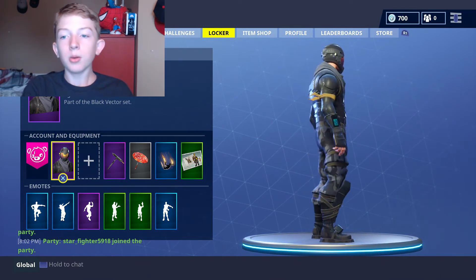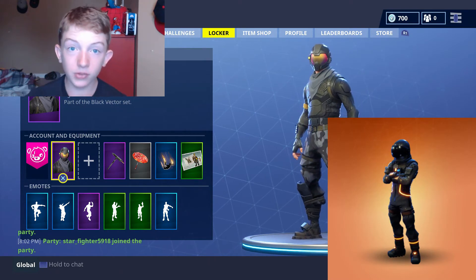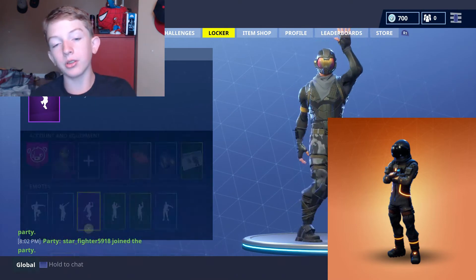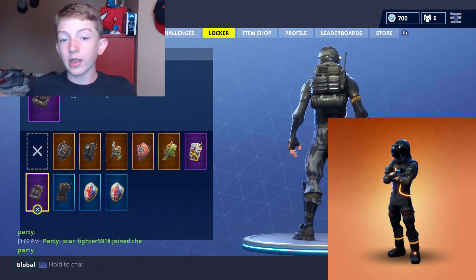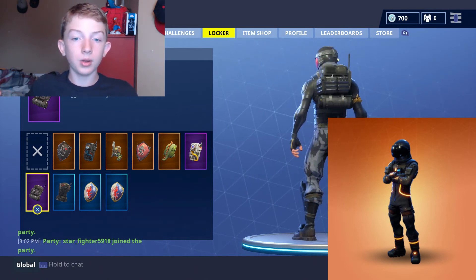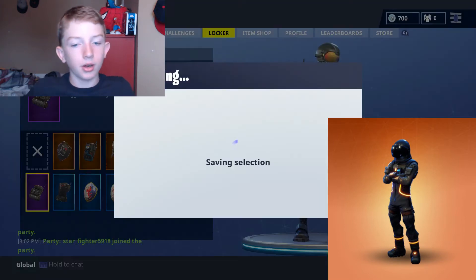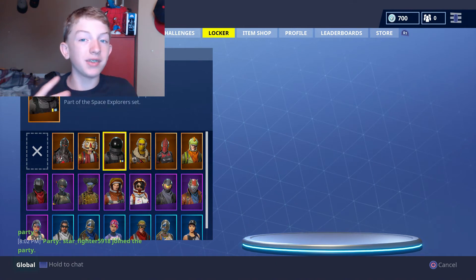Number two is the Dark Voyager. I really love this skin. I know I said I wasn't a big fan of the spaceman, but with the Dark Voyager that flips completely around — he is an amazing skin with awesome glowing textures. Now, that glow will give you away at night. If you're trying to hide, just ditch that skin altogether because he glows like crazy, especially if you're one of those camping style players. He's crazy visible at night, and that's why he's at number two.